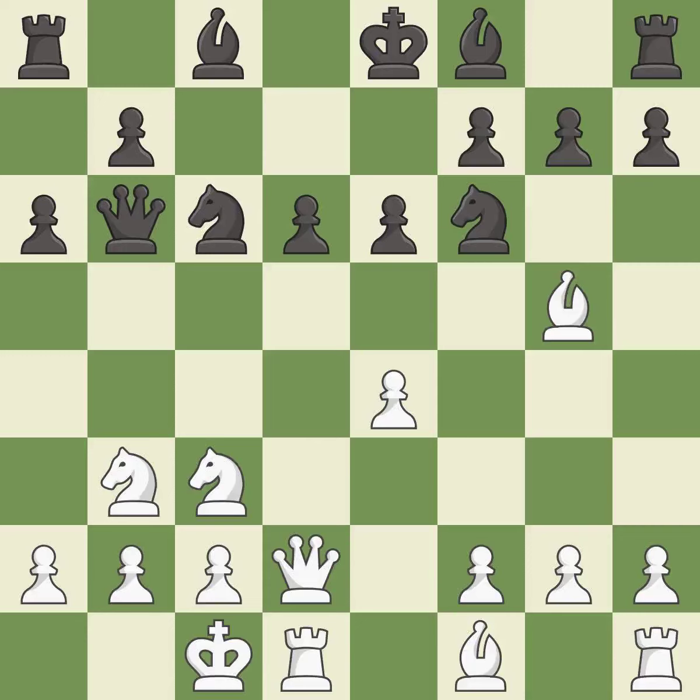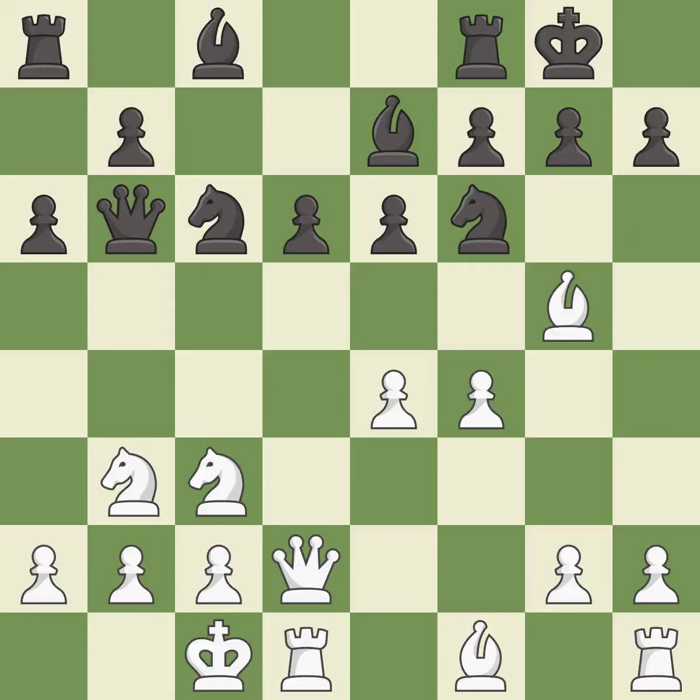Castling queenside tends to be more active because the rook is closer to the center. This activates a bishop by developing it off of its starting square — it is the last book move and the strongest option. Castling develops a rook while also getting the king to safety.